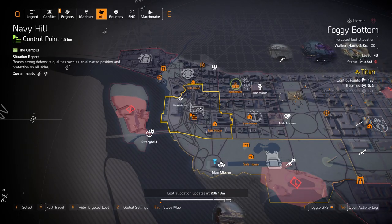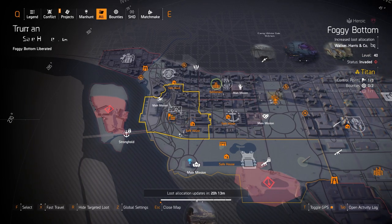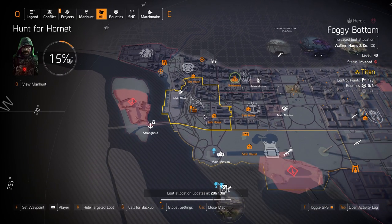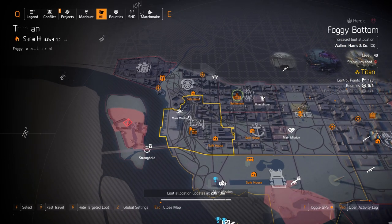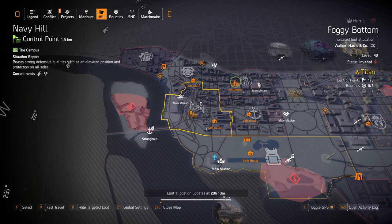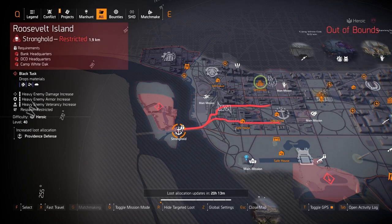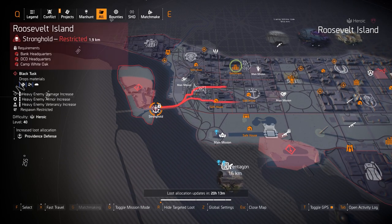Walker Harrison Co at Foggy Bottom gives you the Perfect Headhunter chest piece with Chain Killer. Comment below if you want me to post my headshot build, because I have two of them I'd like to share. It's great in legendaries too. Then Providence Defense at Roosevelt Island — running this on Legendary gives you the highest possible rolls and potential god rolls, especially for a Sacrifice chest piece.